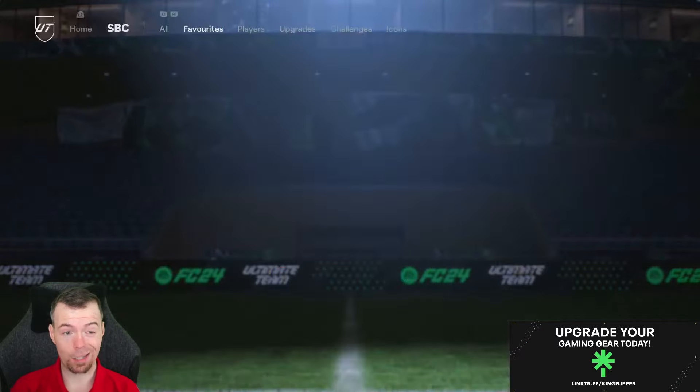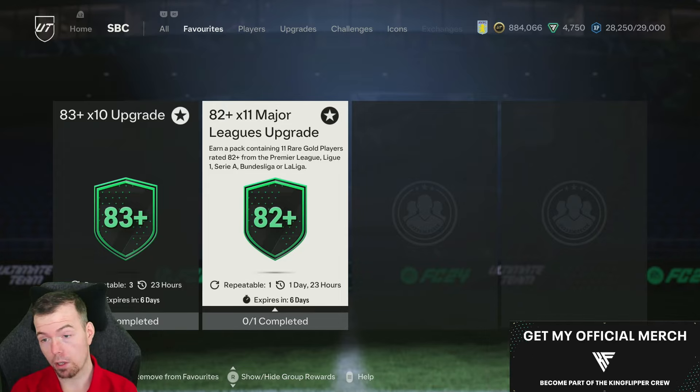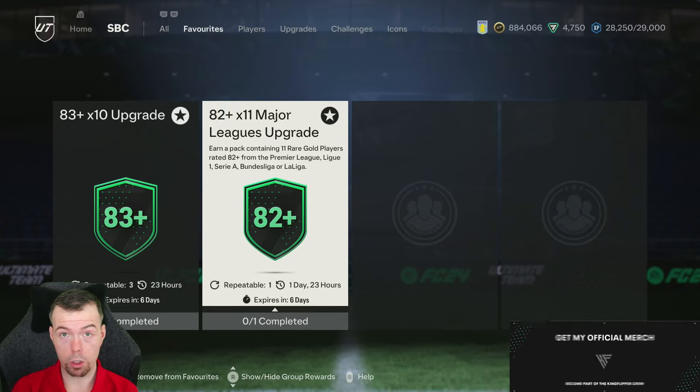At the moment it's 28.4k to do this SBC — nice and cheap and cheerful. You're looking at between 25 and 30k. Most of you probably have a ton of 84s in your club anyway. It's a decent SBC and not overpriced — the good thing is it doesn't need Team of the Week requirements, which nearly everything else does.